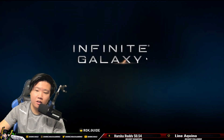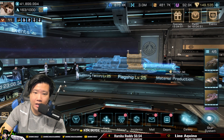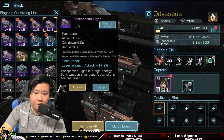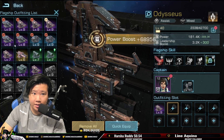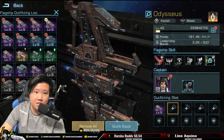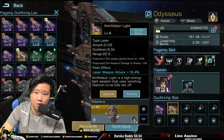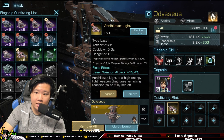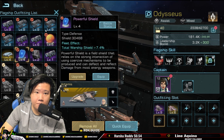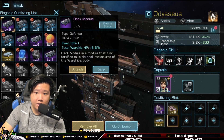Now let's do a test for the auxiliary flagship. We're going to equip two items — this one is a huge buff, 19.4% weapon boost — and also equip some defensive items.